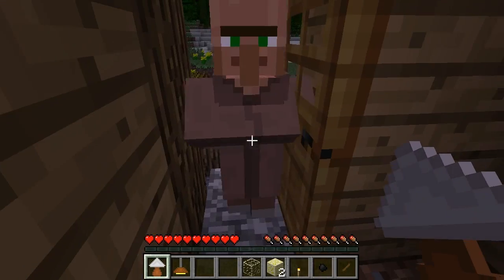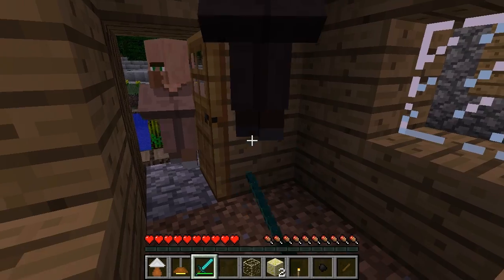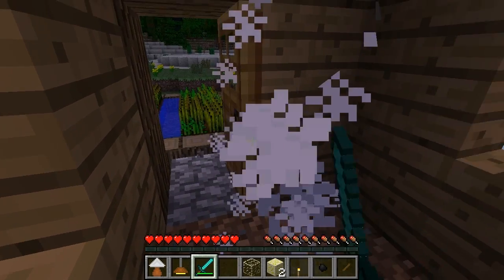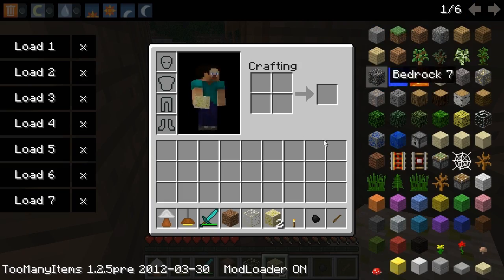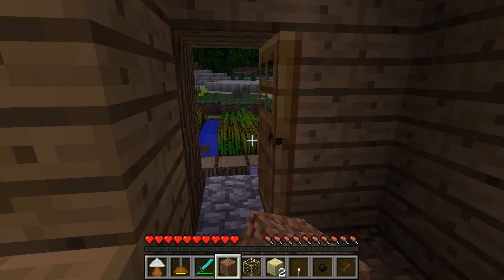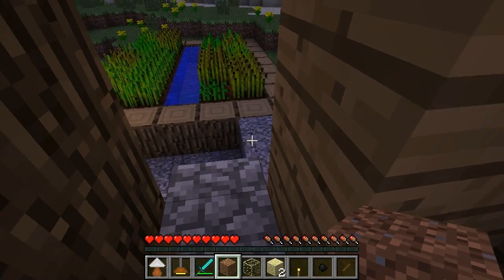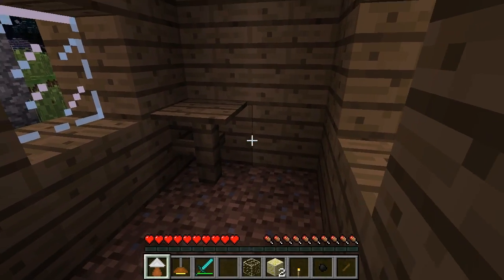Hey, I don't think so — you get out of here! Don't bring your friends in here either. We're just going to go ahead and close this up with some dirt so no one is bothering us. We don't want any NPC villagers coming in and ruining our day. Alright, so it's nighttime and we need some light.